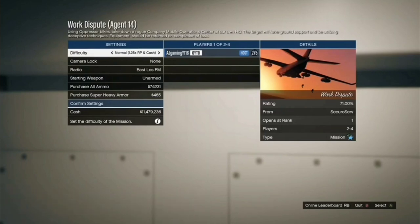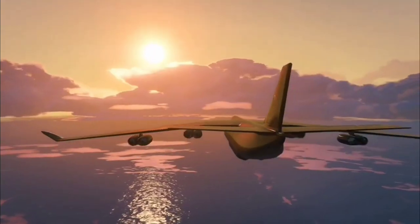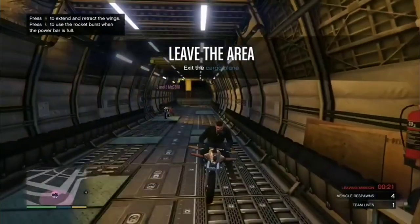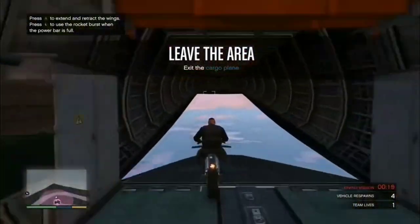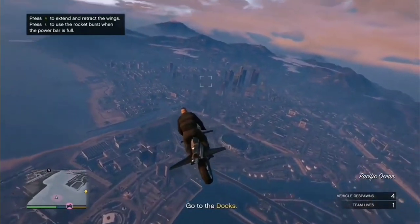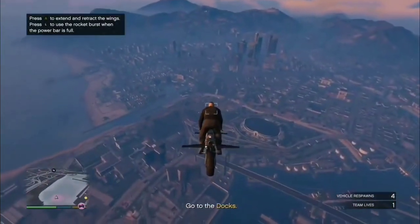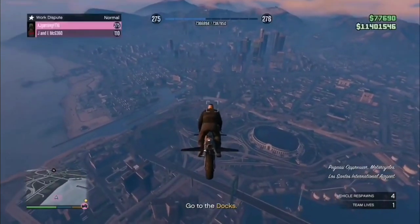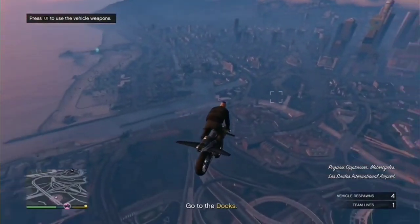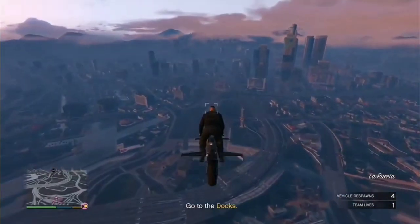So my friend is hosting, which means he gets the black joggers and I got the red joggers — this footage is from a while back. Drive out of the cargo plane and make your way to an apartment. Both you and your friend can do this at the same time — one gets red, one gets black — just both go to your respective apartments and save the outfits.